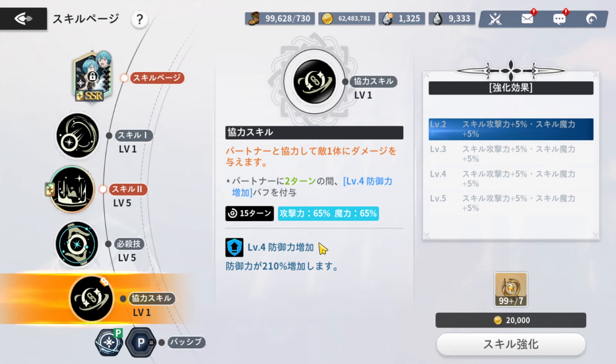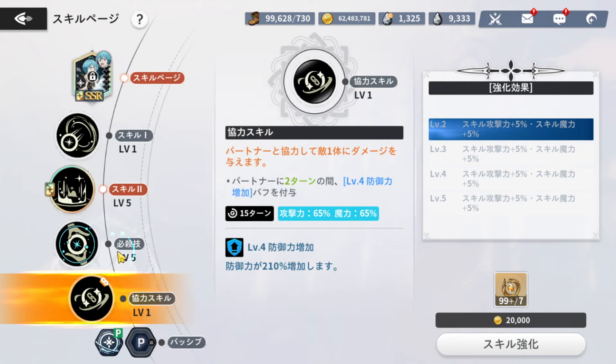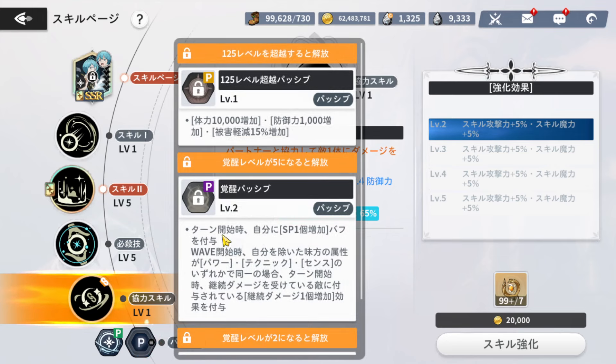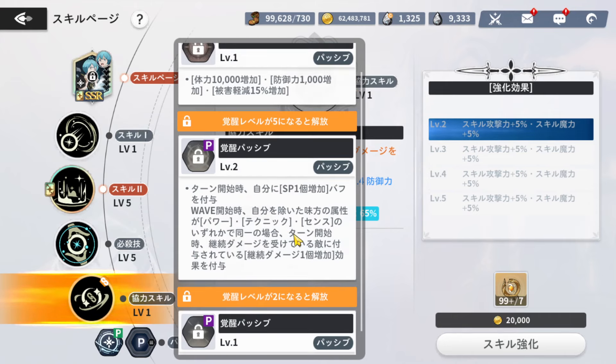Combo is just level 4 defense up on your ally. The passive: at the start of the wave, all allies except yourself of the attribute technique, power, or sense grants all allies DoT immunity for one turn. Awakening passives: every turn you grant yourself an SP buff — that's the Mimosa passive. And at the start of the wave, if all allies except yourself have an attribute of technique, power, or sense, grants increased damage over time to enemies inflicted with continuous damage at the start of turn.